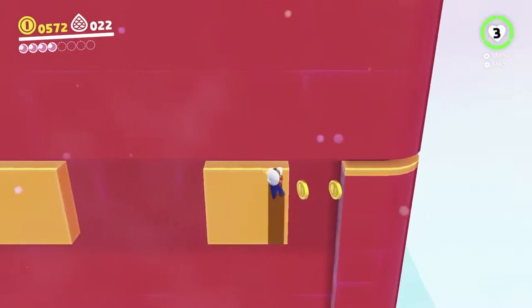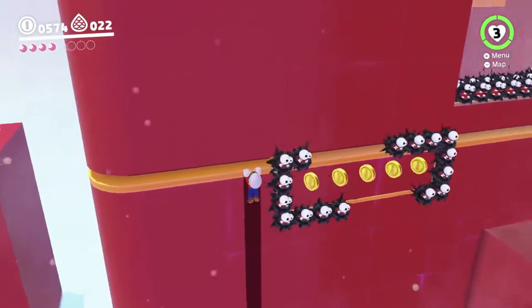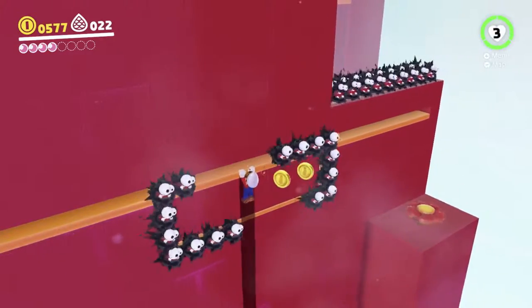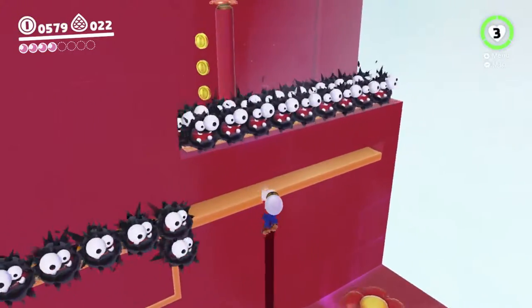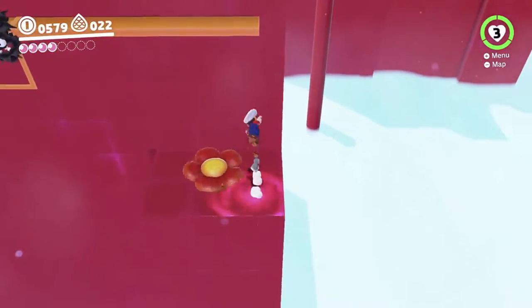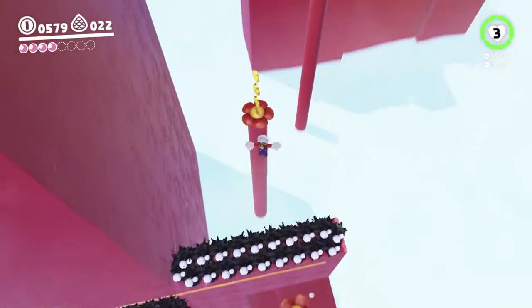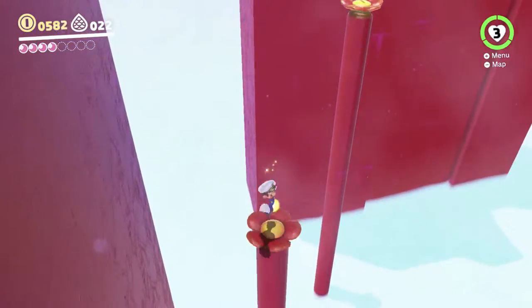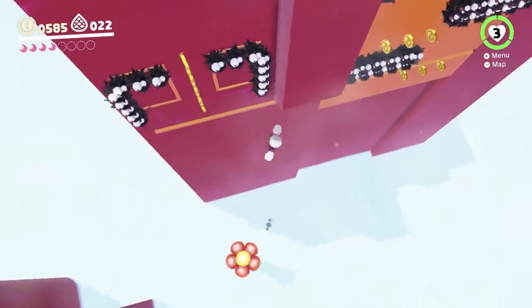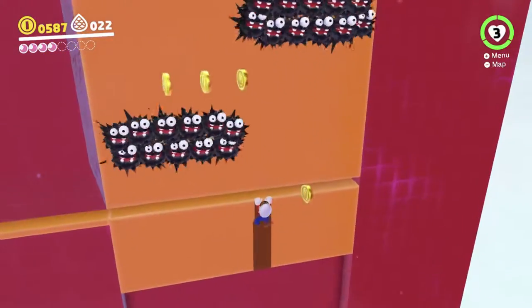There we go — easy. Then you've got a bunch of these guys. Just gotta hang here, wait for them to move out of the way — easy peasy. Here you're supposed to use that spinner — I wonder if you can skip it. You probably take damage. This part's pretty simple, as you can see. Gave it a bit of a shortcut there if you want.